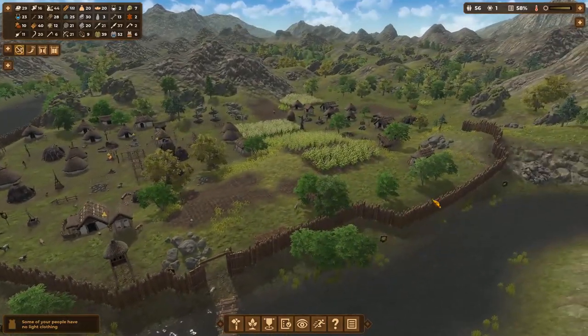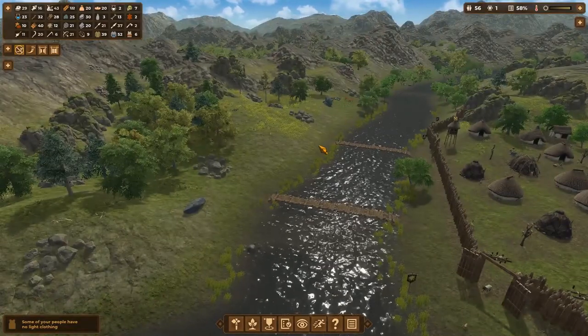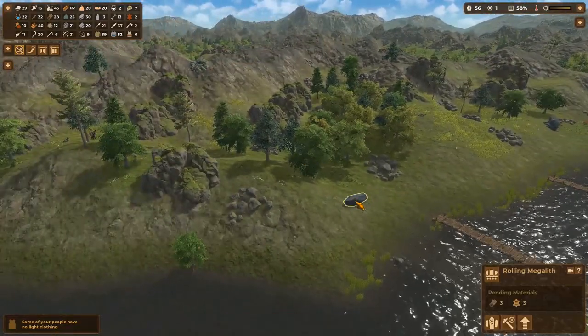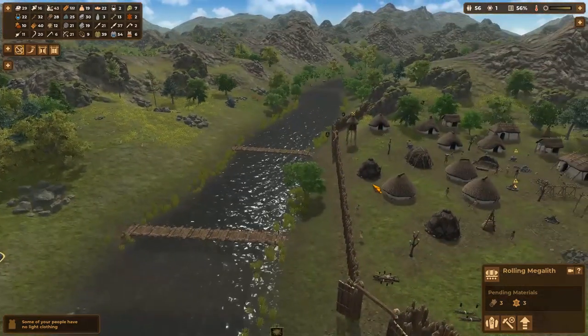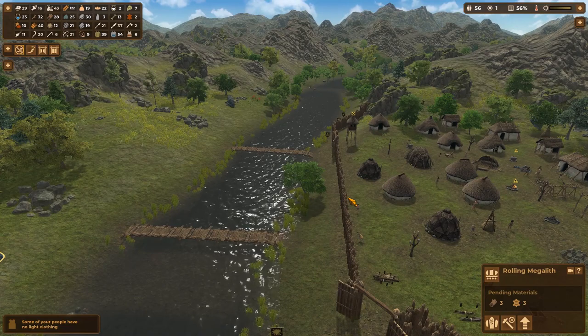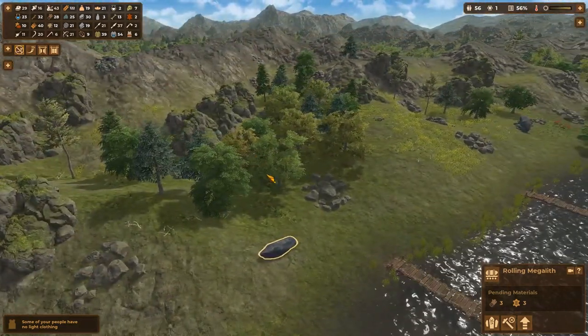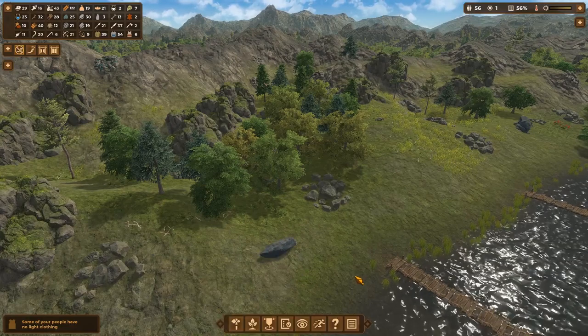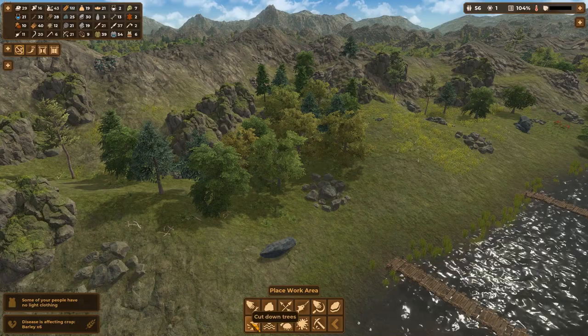The defenses are starting to look good though. The walls are going up, the watchtowers are going up. Most of our attacks have been coming from over here. We've got some megaliths — a rolling megalith. Sounds like a great band name. I need some logs. We've got to be cutting down more. We're just going to cut down those trees right there — that's a perfectly good place.